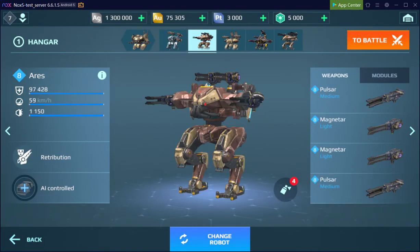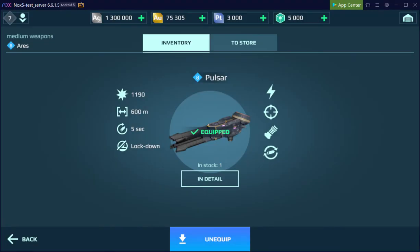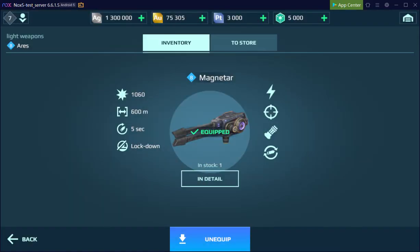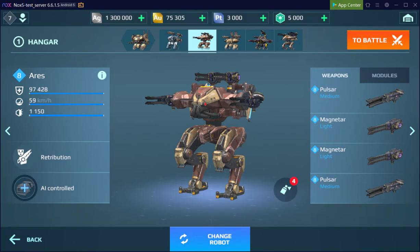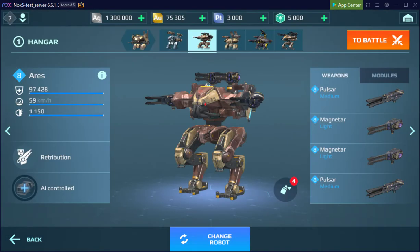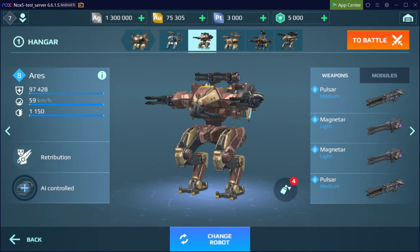Here's the Pulsar — damage 1190, 600 meter range. And the Magnetar does 1060, so same mechanism. 1190 versus 1060, and this is the light version, so not that much less. All right, thank you very much for watching.